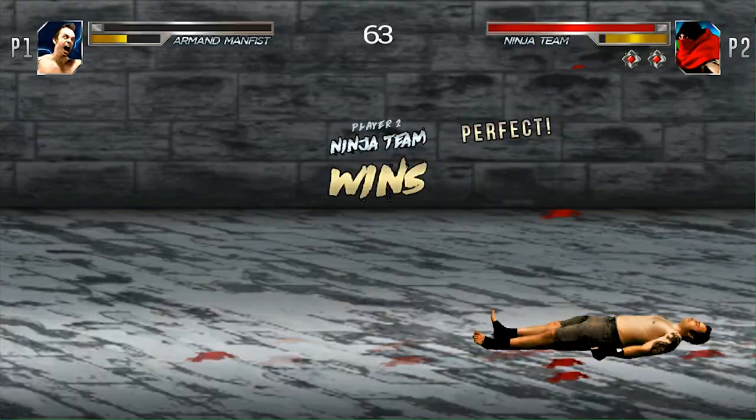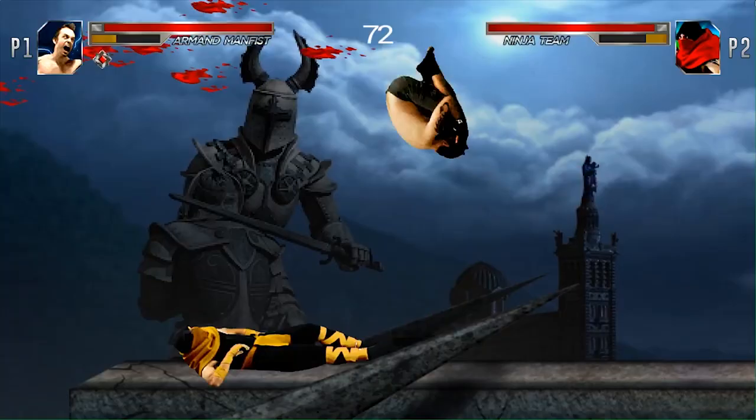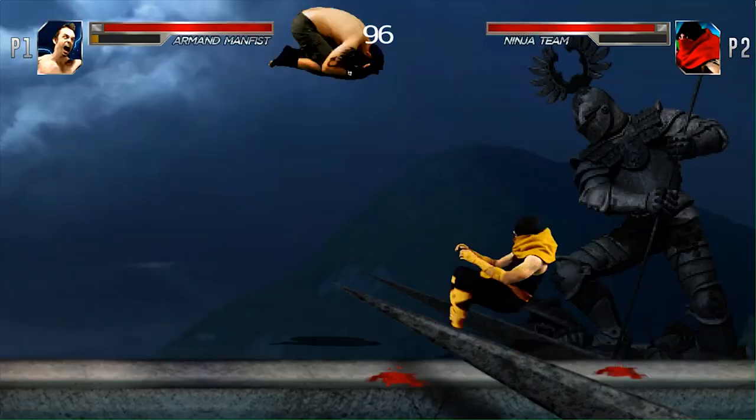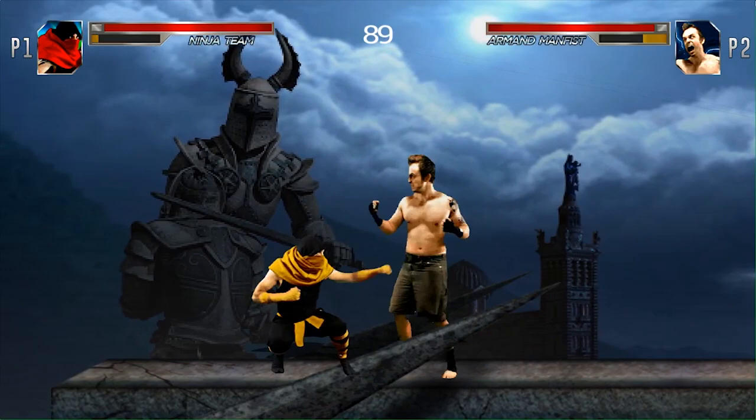Watching people play this at demos and shows has been really fascinating because you get to see how their strategy plays out. Some of them will wait for people to rush in and then throw them over the side of the pit. Some of them will just try to do jump kicks and hope that the other person doesn't block it in time and kick them into the pit. Some people get others to the edge and just uppercut them straight in there — really classic style, quote-unquote fatality. It's just really interesting to watch the different ways that people play this mode.